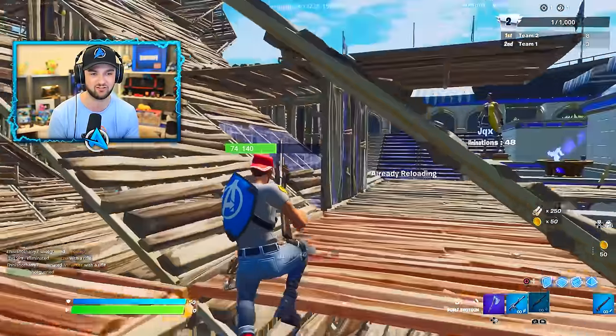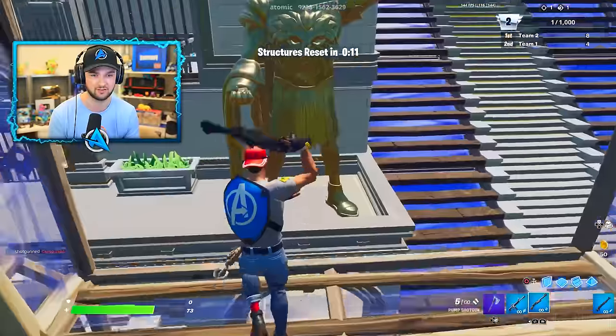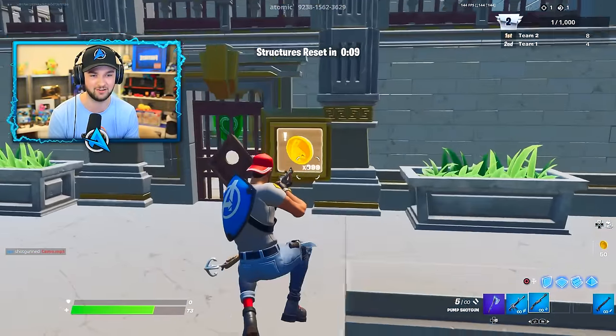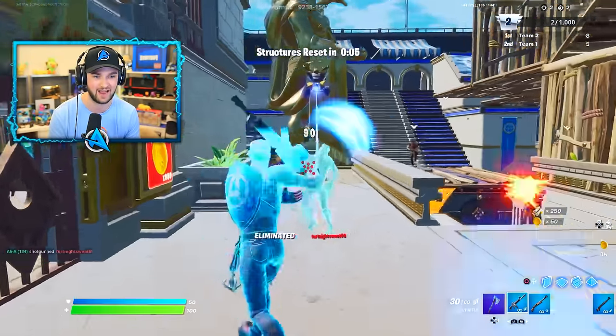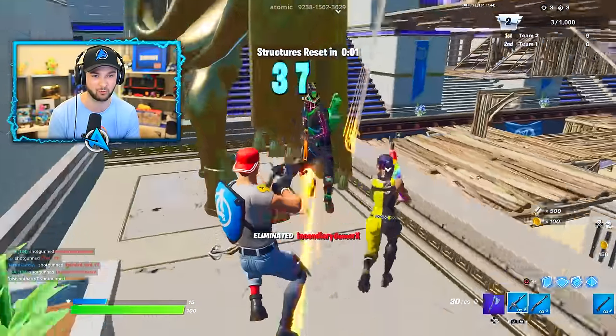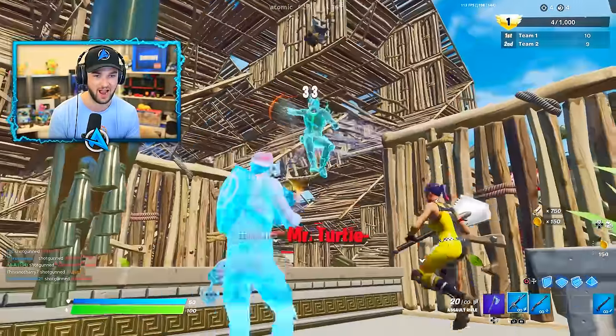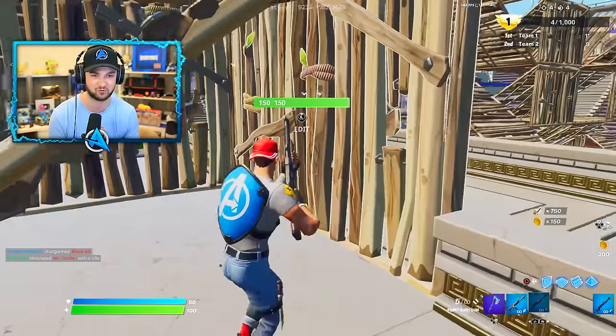We've got boom bows, LMGs, and jetpacks. I got an elimination and 50 gold. Let's take a look at how much gold we need to open the vault — it's a lot. I've got 999 inside for the golden gladiator and as you can see, it is competitive. People all want to get inside the vault and get some of that secret loot.